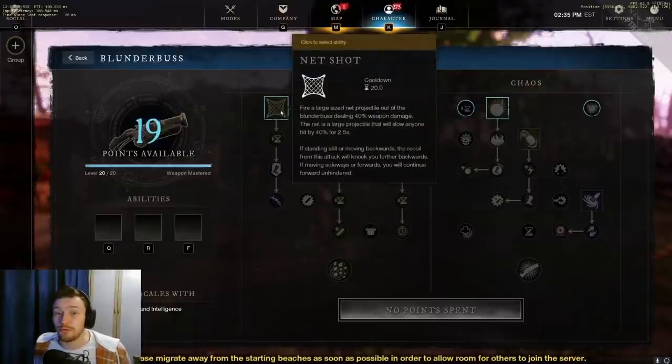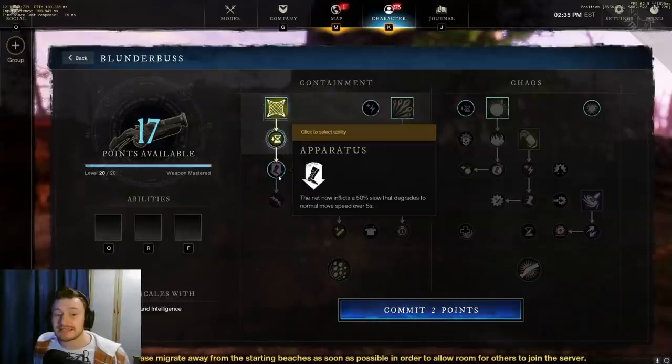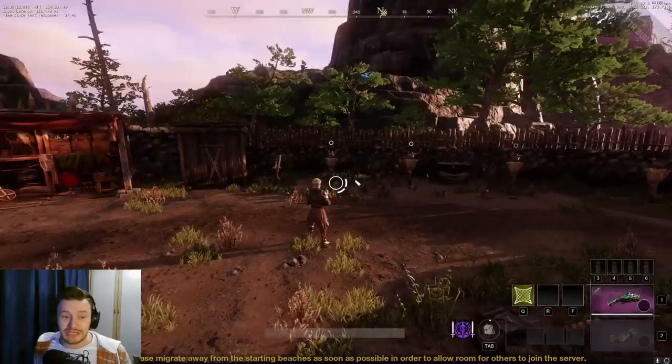The first ability in the Containment tree is Net Shot, where you fire a large net projectile dealing 40% weapon damage. The net slows anyone hit by 40% for 2.5 seconds. If you are standing still or moving backwards, the recoil will knock you further back; if moving forwards or sideways you continue unhindered. Upgrades include Fast Hands — reducing cooldown by 20% if the net hits a target.